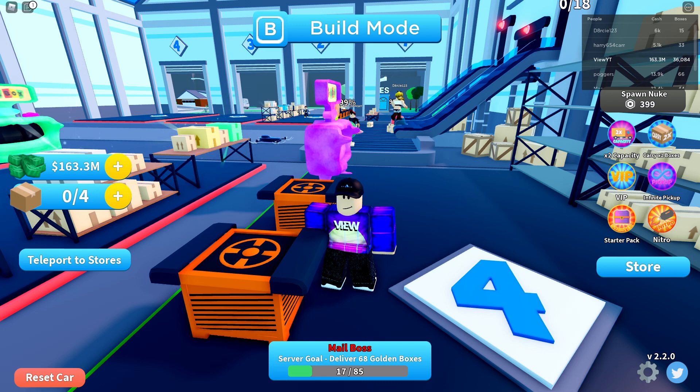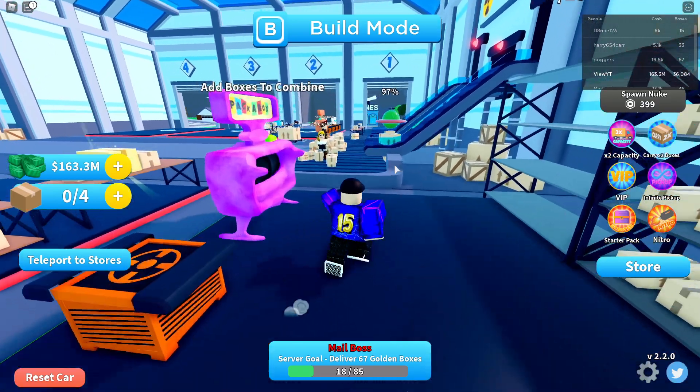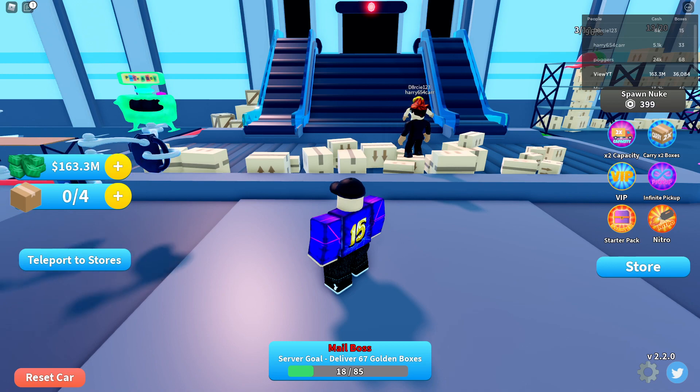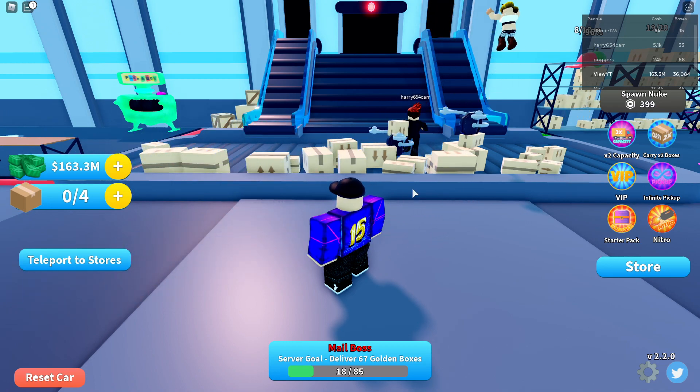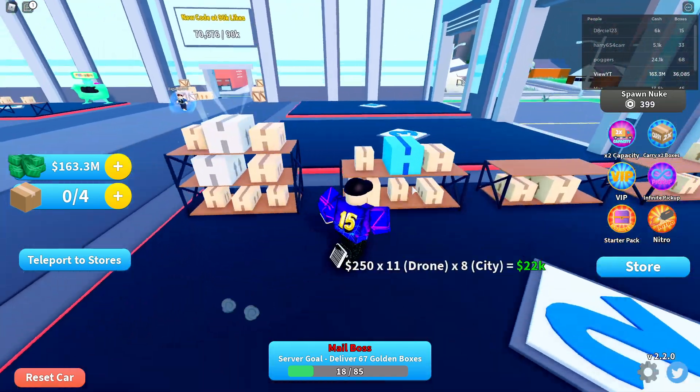Let's go to the Discord update log: added diamond, rainbow, and godly boxes, and also book fixers - diamond, rainbow, and godly boxes. Damn, that's a lot - that's three boxes right there that have added new diamond, rainbow, and godly tiers.